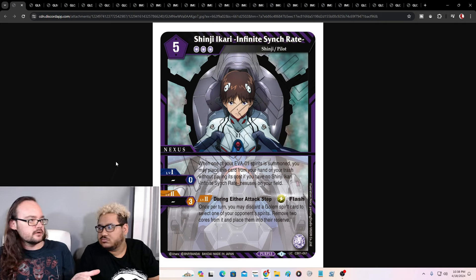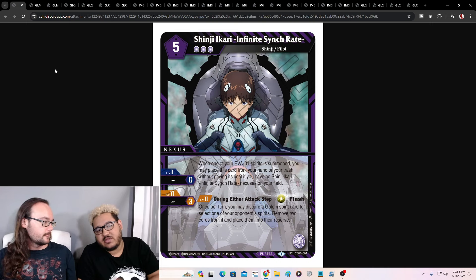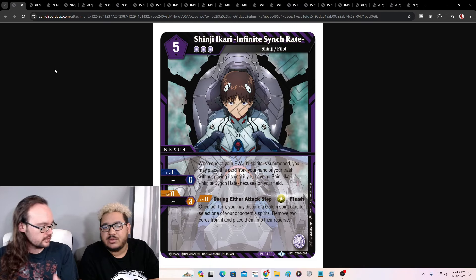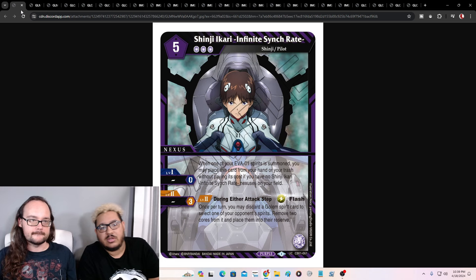Remember when we were talking in set four about something that had you discard a card to remove cores? Removing two cores for a discard is pretty good. And what I'm noticing now, I'm wondering if we're going to see a lot of the other nexuses in the set require just three cores. With this one, you put three cores on it, flash, discard a Golem to remove two cores, then use the cores off of it to play another spell. Or wait on your opponent's turn, discard another card, remove two cores, then use the cores off of it. The payoff is a lot better than the first nexus we saw.